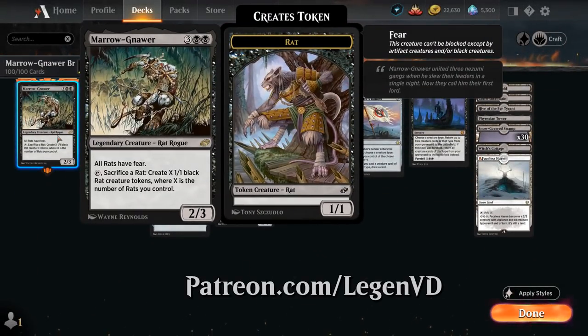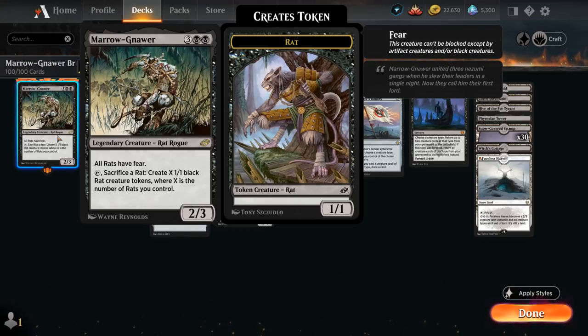Featuring Meronar, the 5-mana 2/3 legendary rat rogue, saying all rats have fear, meaning they can only be blocked by artifact creatures or black creatures. We can also tap Meronar and sacrifice a rat to create X 1/1 black rat creature tokens, where X is the number of rats we control, so that can quickly get out of hand.